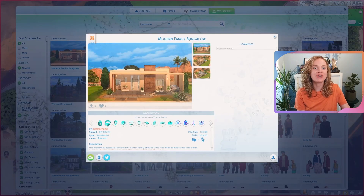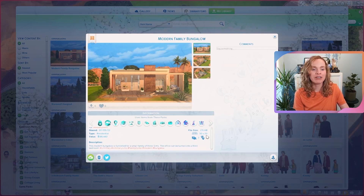I just put this Modern Family Bungalow up on the gallery for you — so if you want to download it, it is there. It comes in at just over 88,000 Simoleons, so definitely quite expensive, but it does feel quite luxurious. I built it on a 30 by 20 lot in the world of Oasis Springs.